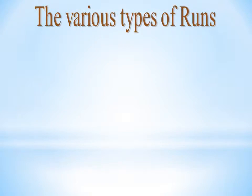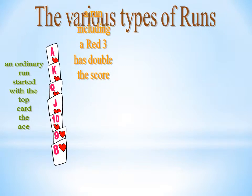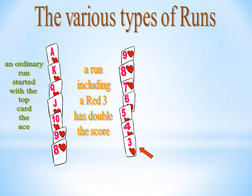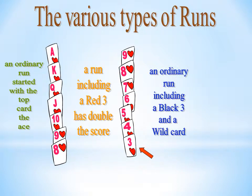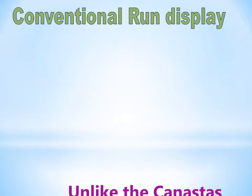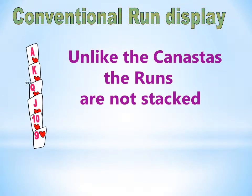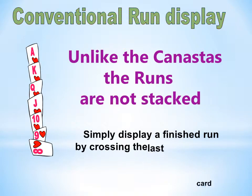The various types of runs: an ordinary run started with the top card, the ace. A run including a red 3 has doubled the score. An ordinary run including a black 3 and a wild card. Unlike the Canastas, the runs are not stacked. Simply display a finished run by crossing the last card across the vertical display, but never add any further cards.